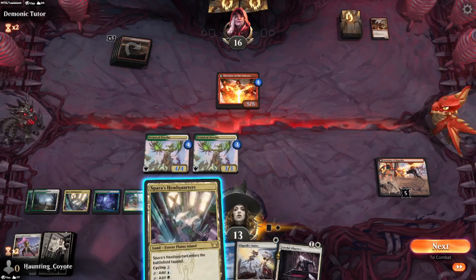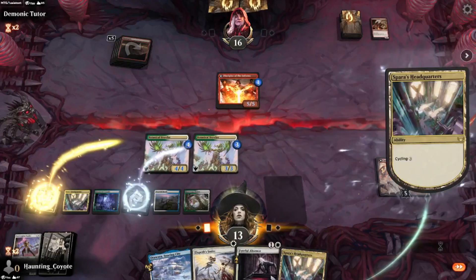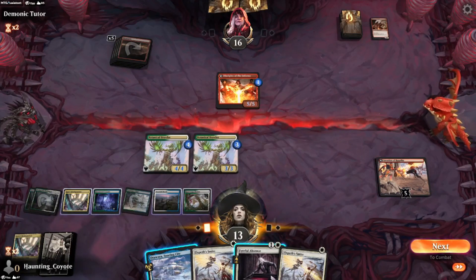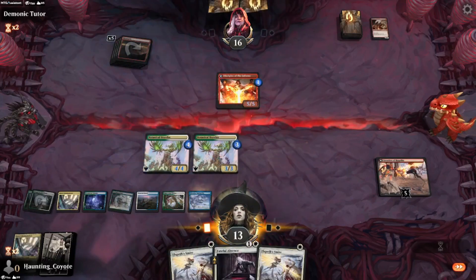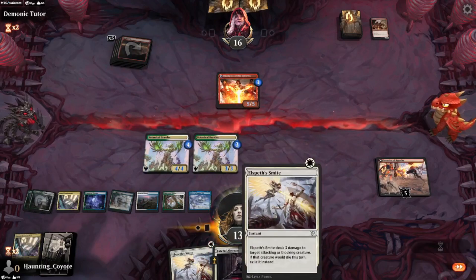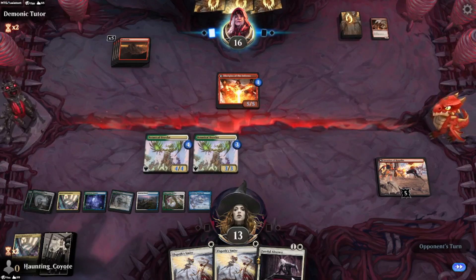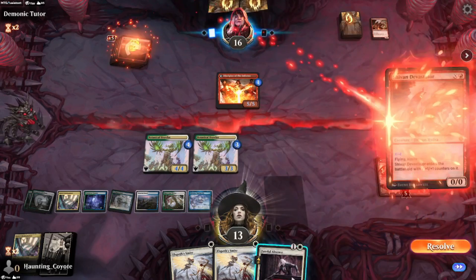Okay, guess we're doing it again. Oh man. It's pretty good because we can deal with the Disciple, but goodness me. I tend to just use Faithful Absence on myself just to draw a card.